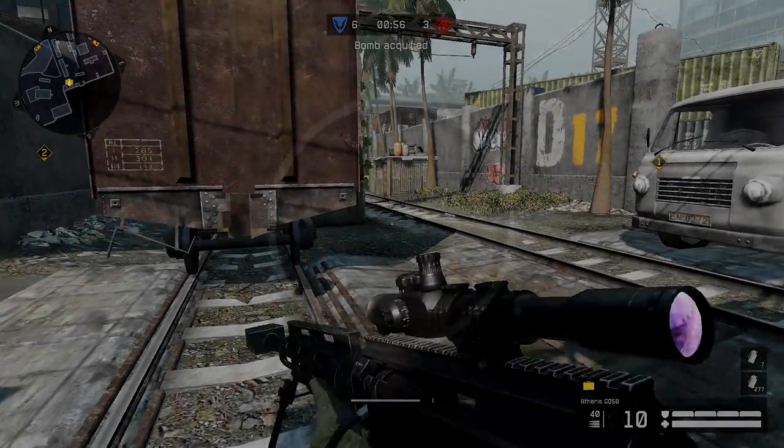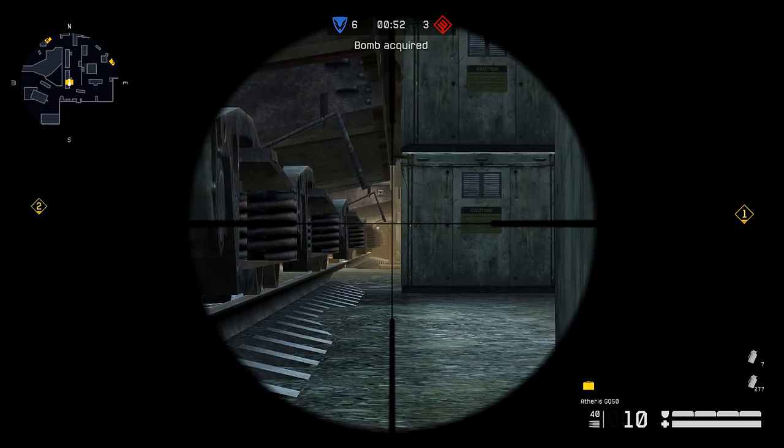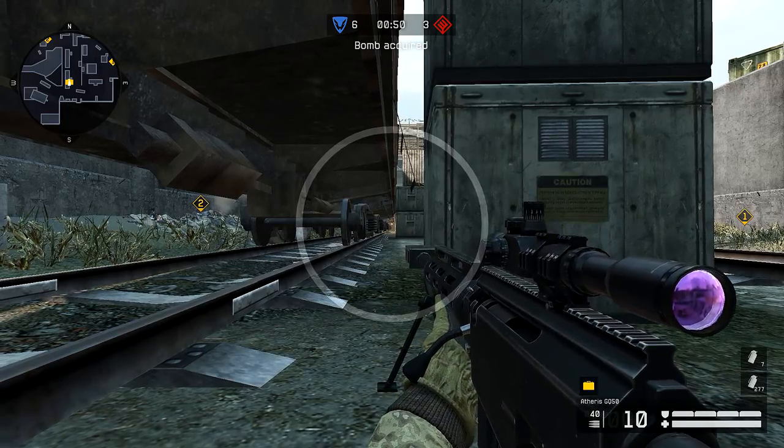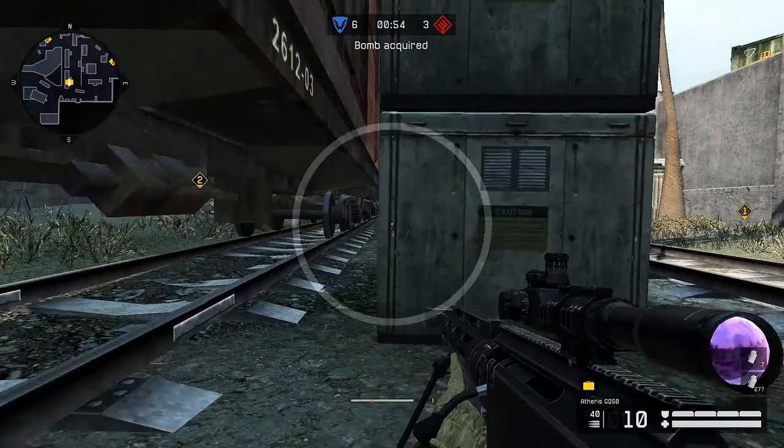This is more of an offensive position. You come out of Blackwood spawn into tracks, prone behind this box, and you can see if the enemy team is crossing onto two. You can also get some kills here.